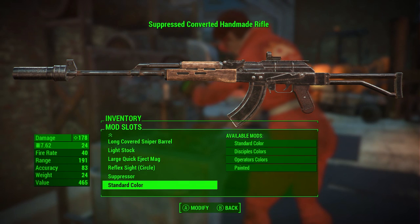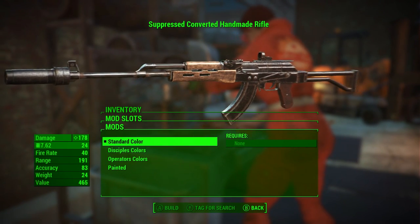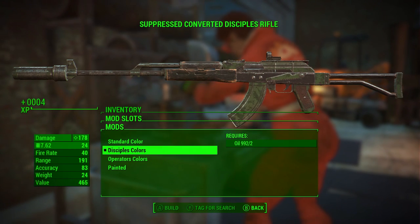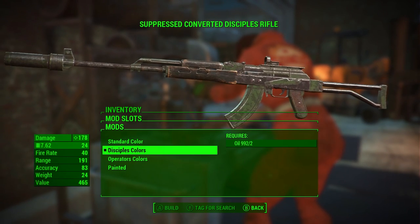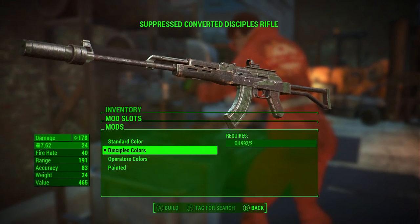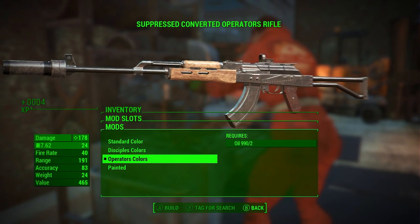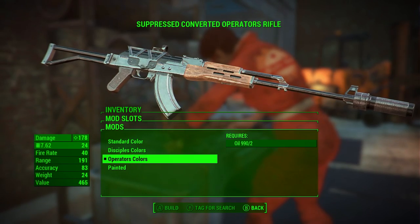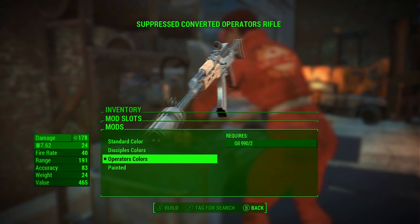Now I'm going to slow down the video back to its normal rate and we're going to take a look at the camos, because everybody thought there were going to be lots but in fact there are only four for this weapon. We first have the Disciples camo, which is one of the clans in Nuka World — it looks pretty good, a very nice army-looking camo shade. We also have the Operators colors, which looks like an original AK-47.